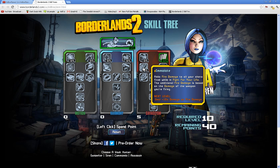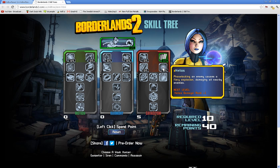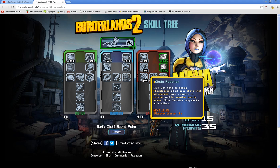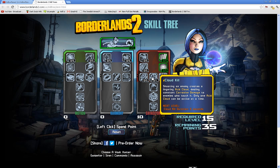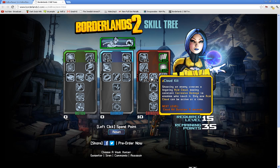One perk adds fire damage to all your shots fired while in fight for your life — the additional fire damage is based on the damage of the weapon you're using, which really helps when you're down. Phase locking an enemy causes a fiery explosion damaging all nearby enemies, similar to the nuke on Axton's turret. Chain Reaction: while you have an enemy Phase Locked, all your shots that hit an enemy have a chance to ricochet and hit other enemies. The chain reaction only works with bullets.